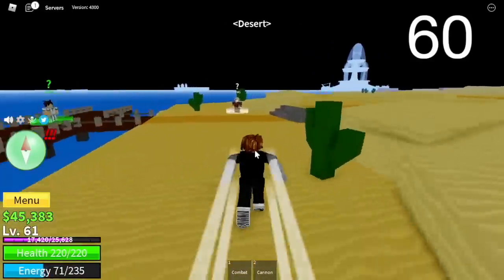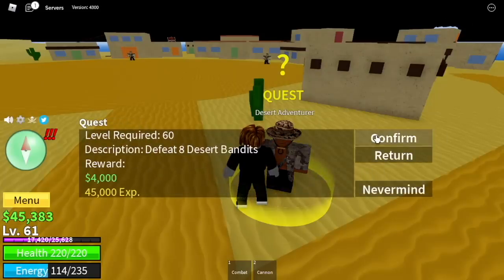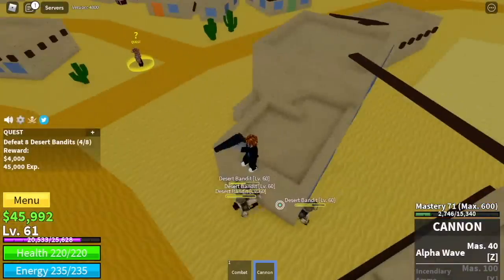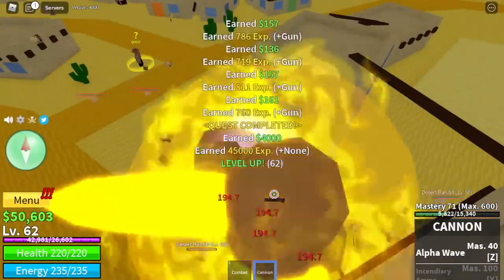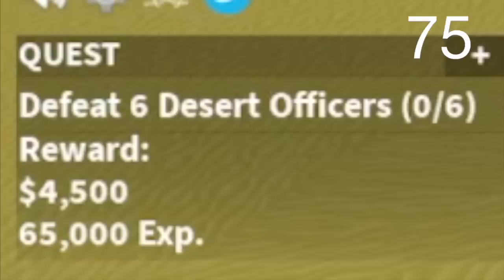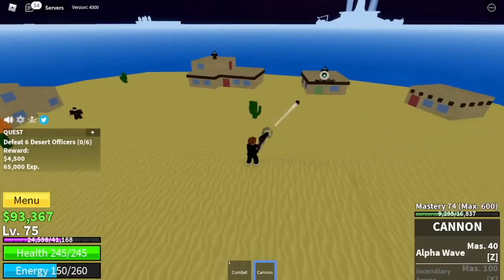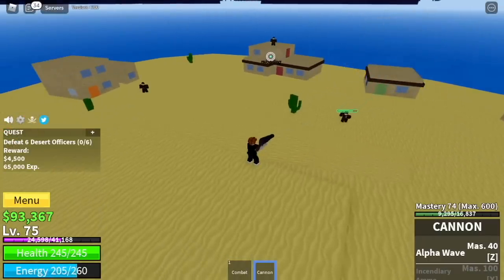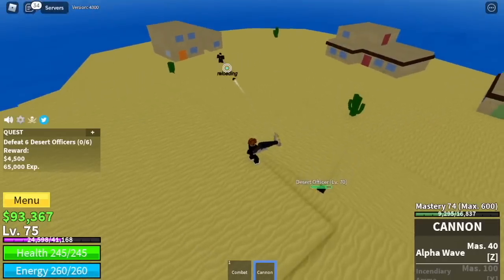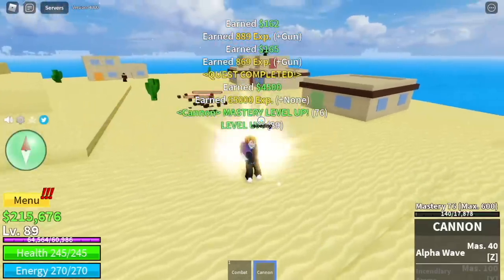Your target here is the desert bandits. Remember our strategy with the gorillas — same thing. Go on high ground, use your left clicks, and everything will be fine. I'm so impressed with this weapon. Goal here is level 75. Next up, the desert officers. This quest is easier because you only need to defeat six, but the quest giver is a lot further. We don't have a skill to run faster, but don't worry — we will get the Soru in the next island. Goal here is level 90.